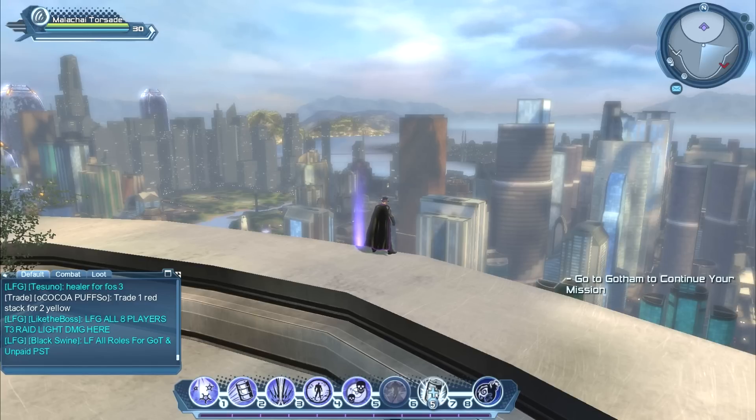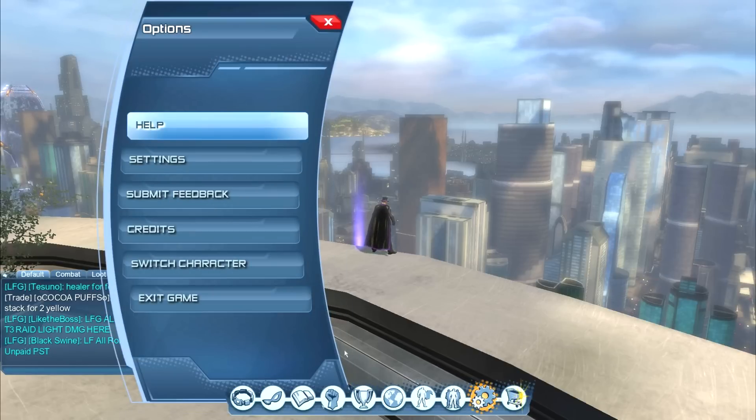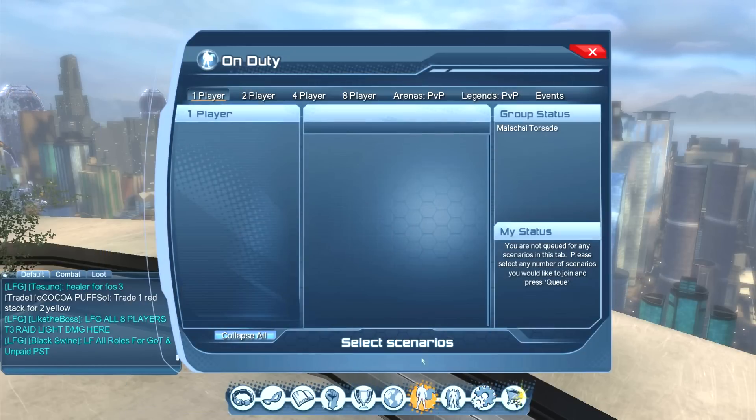To open up your alerts menu, you can press Y on the keyboard, or just press Escape if you forget and look at the very bottom and go to the On Duty picture.